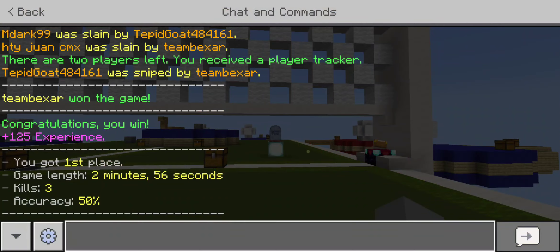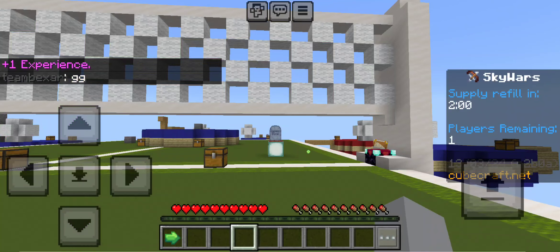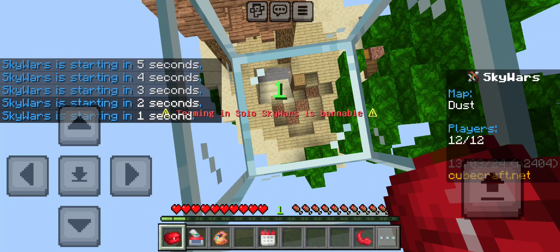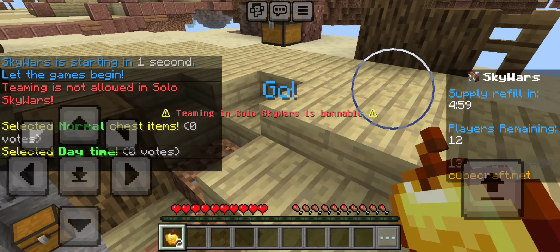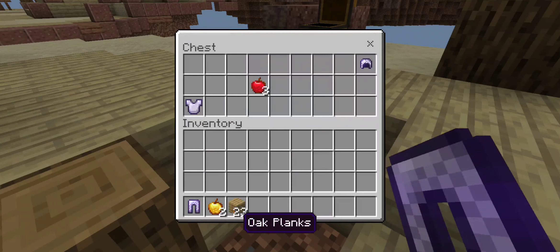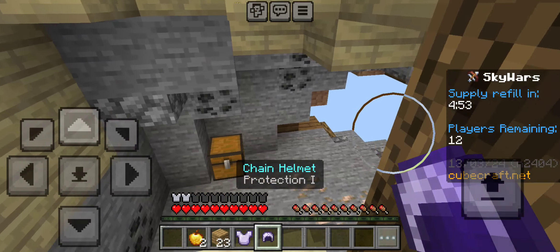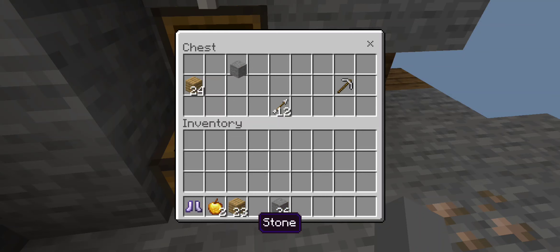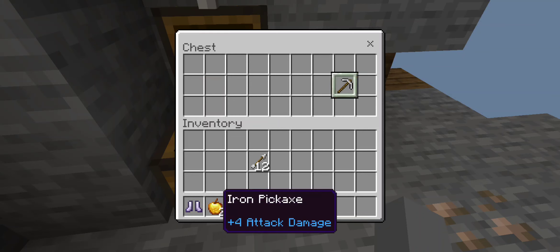There we go. GG. On to the next round. I tried to disable the customized controls and I failed, because I accidentally customized them more — meaning I changed absolutely nothing, but I went into the customization menu. Genius. I know — I have hundreds of IQ points.